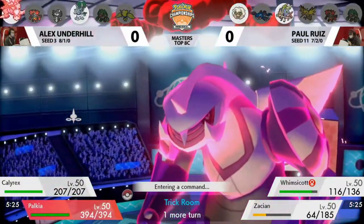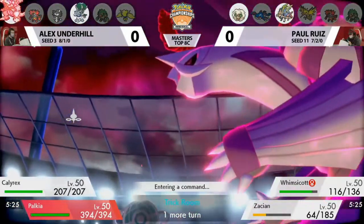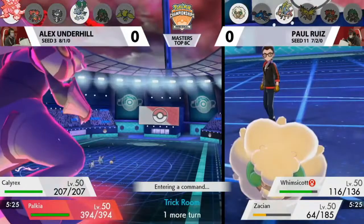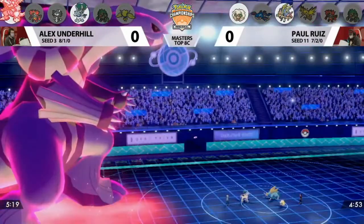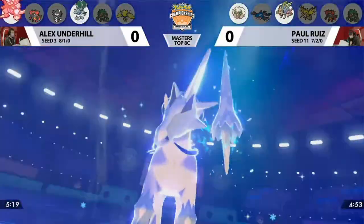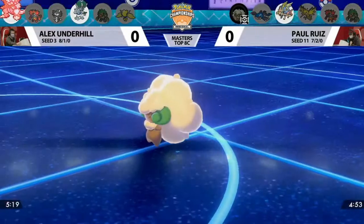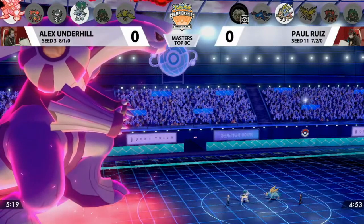Zacian is free to switch out now. Paul could send in Incineroar or Kyogre to tank damage through the remainder of Trick Room. If Alex is looking to set up Trick Room again, he'd switch Calyrex out and get Gothitelle back in for next turn. Whimsicott taunts Palkia on the last turn of Trick Room, preventing a Trick Room reset. Glacial Lance connects onto both of Paul's Pokemon — Zacian barely hanging on, Whimsicott knocked out due to the super effective hit. That's one Chilling Neigh boost for Calyrex.